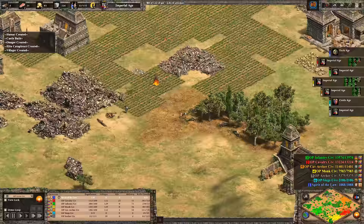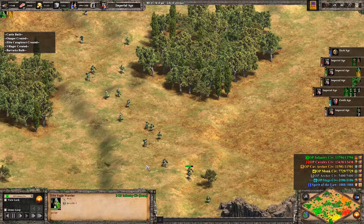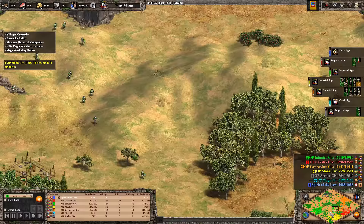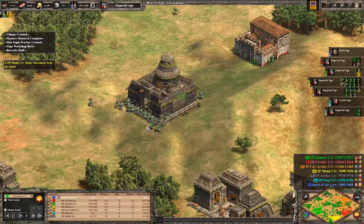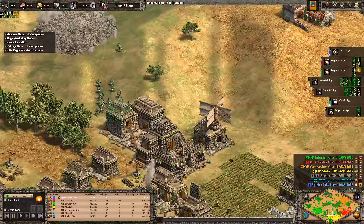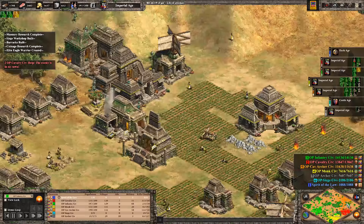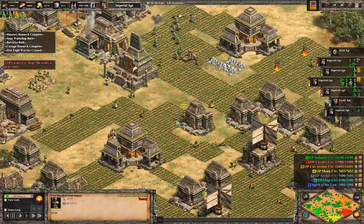The plumed archers still cost gold while the crossbow line doesn't, but it probably won't matter at this point. The infantry civ has basically killed the monk civ — the whole base is gone. There's still a monastery and one monk attempting to convert a mining camp, hoping to grab a villager. The archer civ is also nearly dead — still has a castle and town center, but very close to the end. The eagle warriors are coming for the monk civ, and a group of them can take out a two-handed swordsman easily.